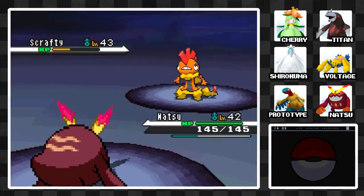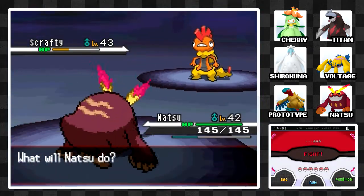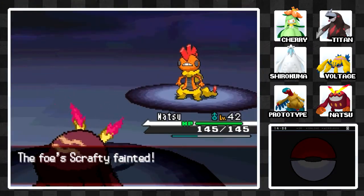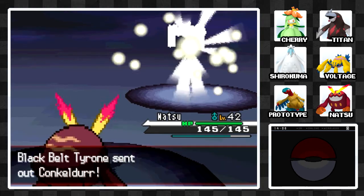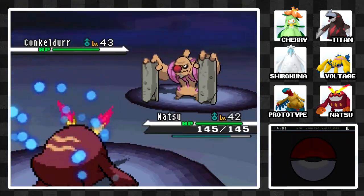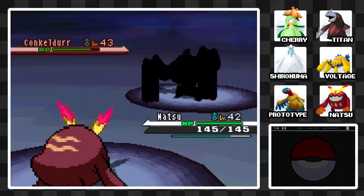There might be an issue getting them to their final evolutions. My team is pretty content as it is. I'm not sure exactly who will end up in my final team — I might switch one member out still — but I'm not going to catch anything new for my team. I'll stick with what I have in my box for the rest of the game. Maybe in the post-game I'll use something new, though. Who knows?